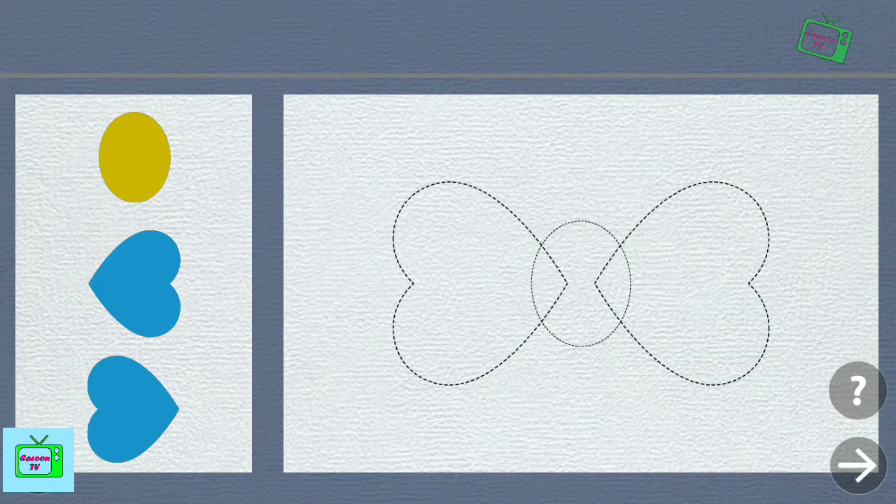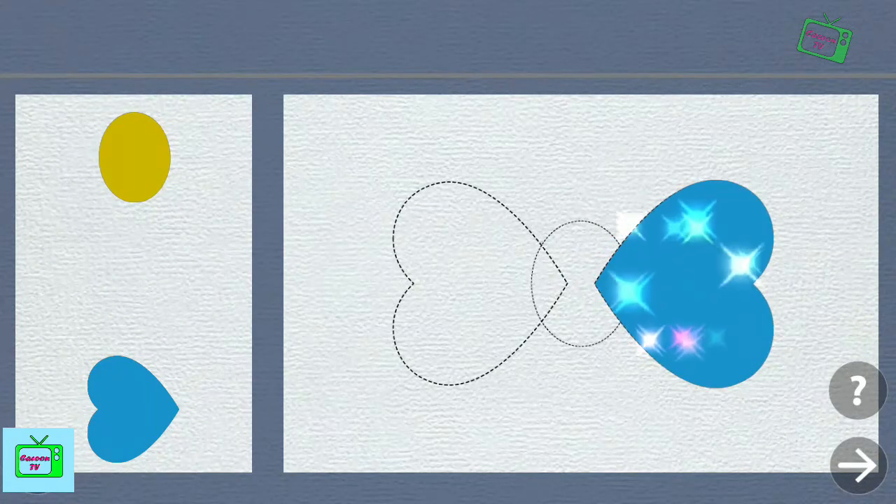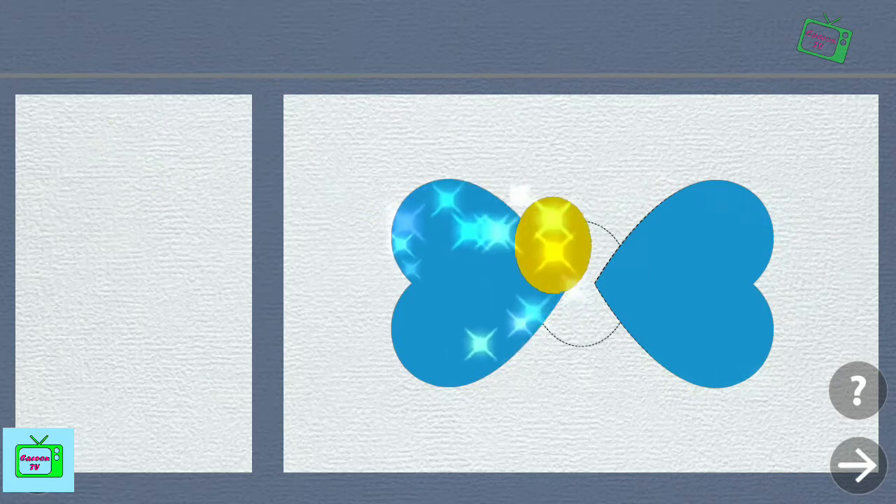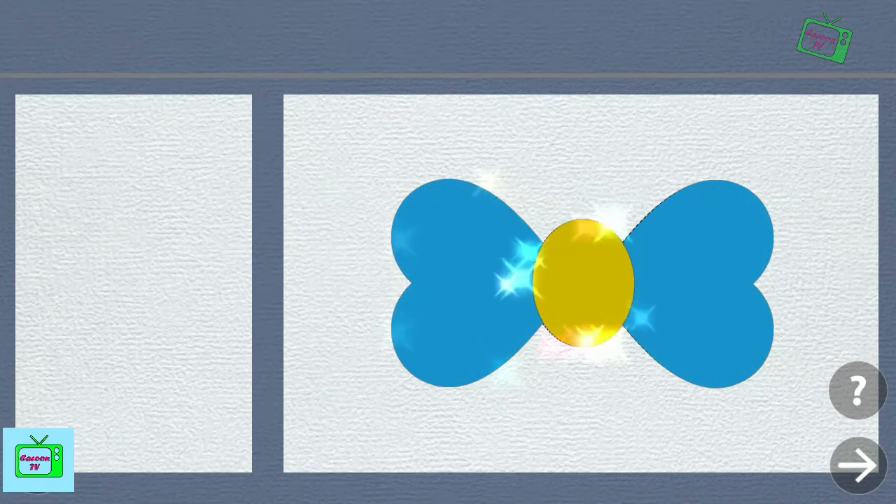Build the object using the given shapes. Heart. Heart. Oval. You are a champ!